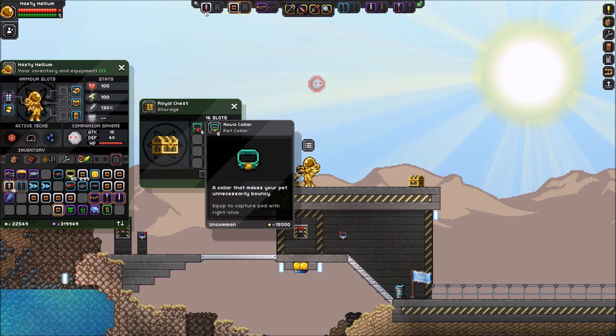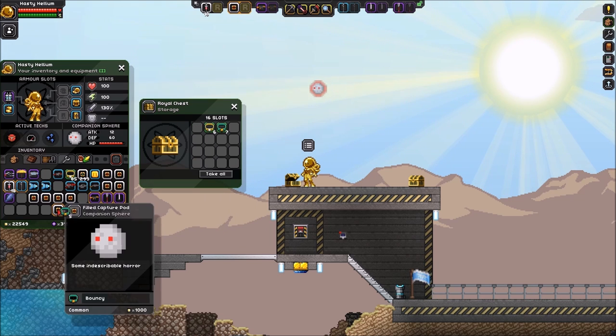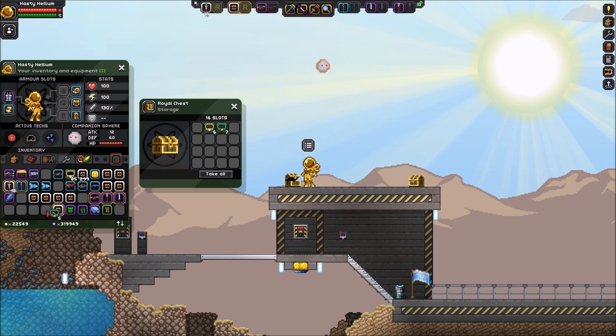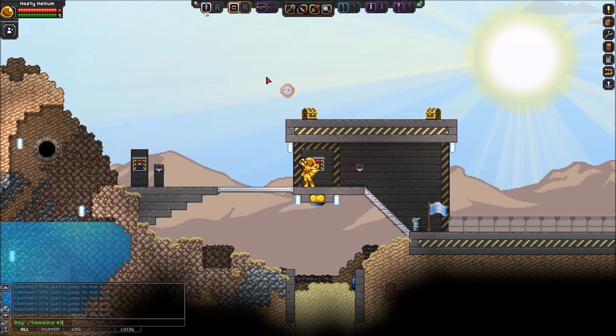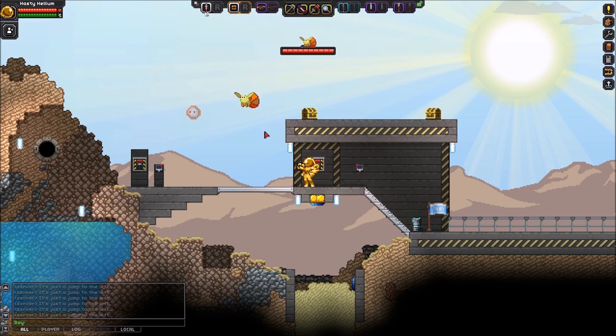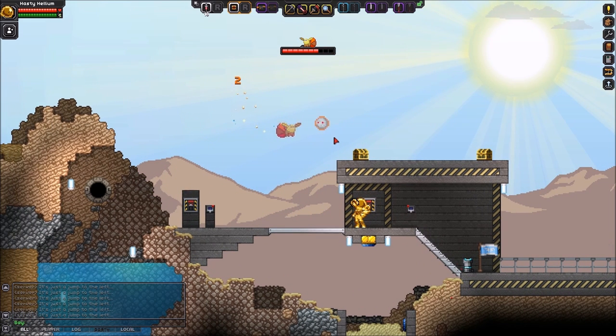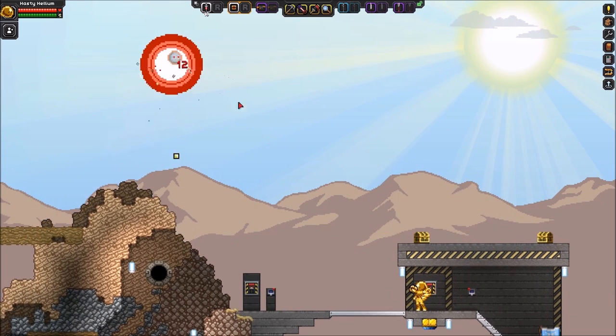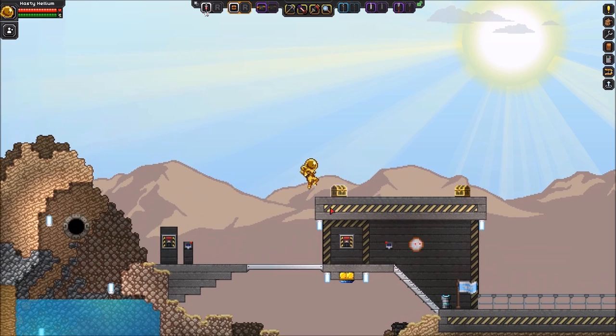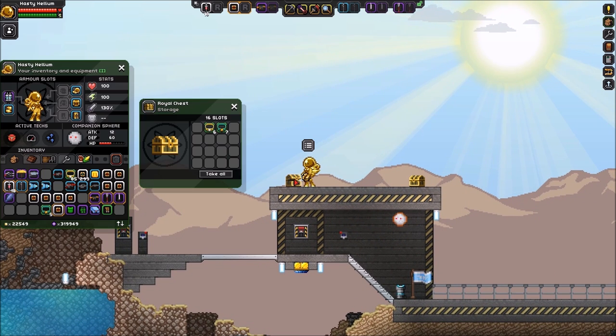First up we've got the nova collar. If we put it on him, you're going to see he has a normal layer of red around him but he kind of lost that red glow and has a smaller one now. So if we spawn in a monster for him to fight, he has to take damage for this to work — but there you go, you can see fire spits out of him whenever he takes damage. That's the nova effect; you don't see it much, only a few foods in the game do it, but you can put the nova effect on any monster.